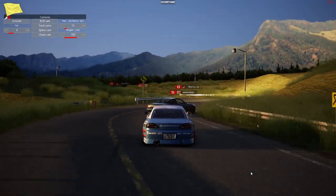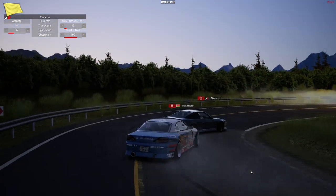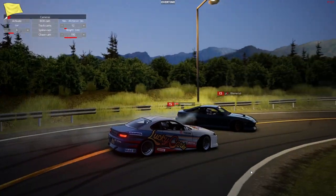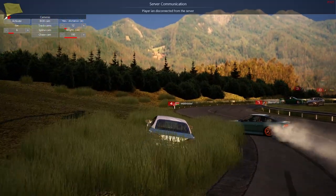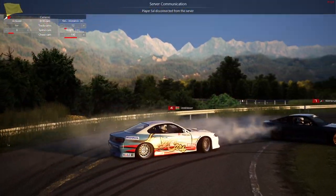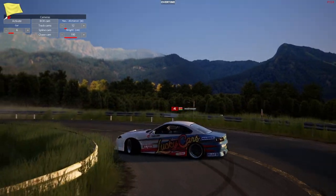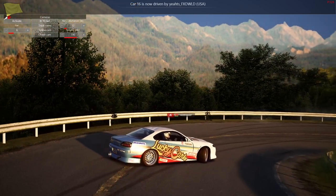Like I said, we are on the World Drift Tour streets spectating a set of Assetto Corsa tandems. Looks like we got Wall Kisser in that S15 chasing down Stern Rud. They're going a little bit in the grass, kind of got thrown off by that lead's 180.